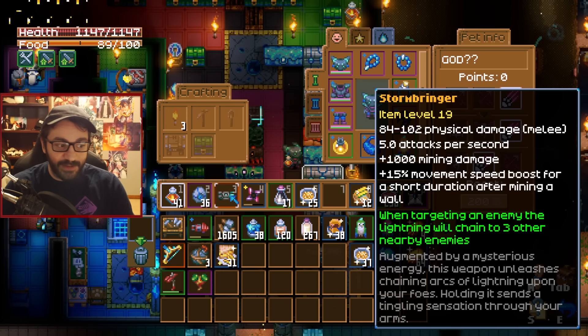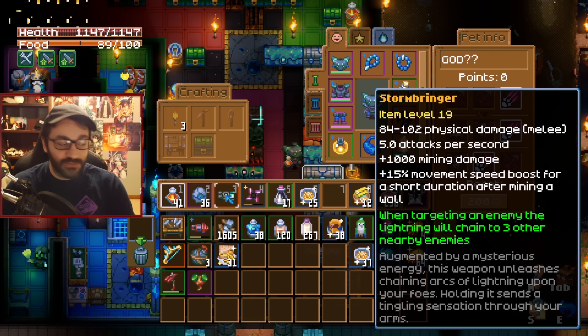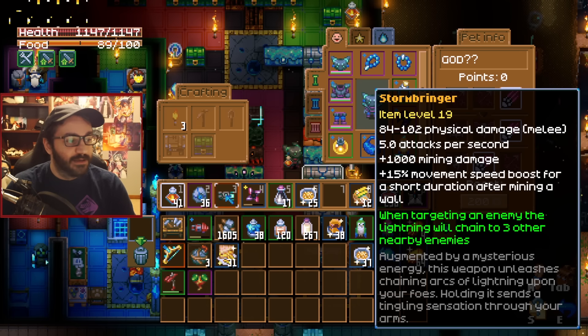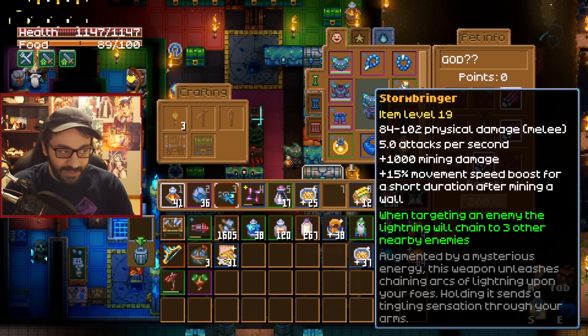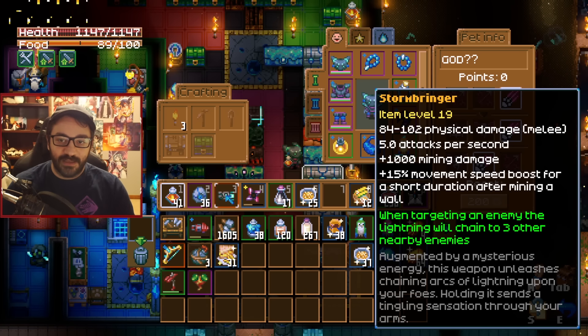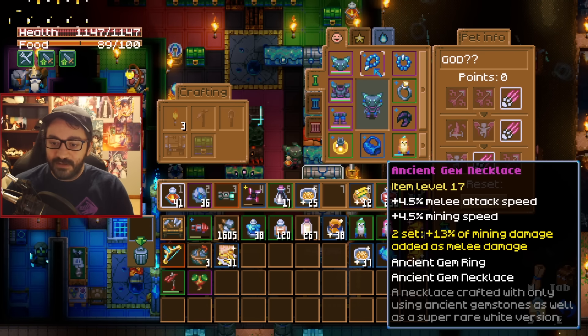I first considered the miner set since it has a five-set bonus that adds 8% mining damage into melee damage, but I quickly realized there was a significantly better option. Once you give the weapon the ability to treat mining damage as its actual damage, anything that increases damage in general is going to be affected by the new base damage. So instead of filling every equipment slot with miner gear for only 8%, we'd rather add that damage using as minimal slot space as possible.